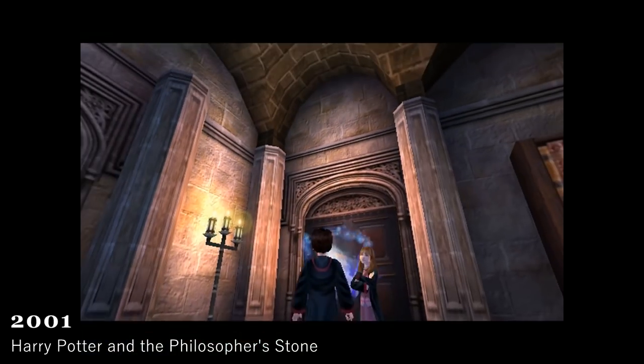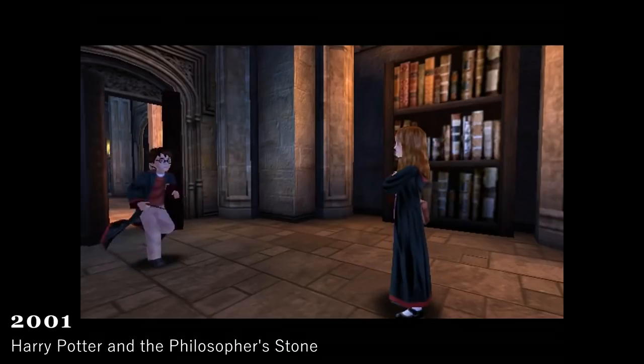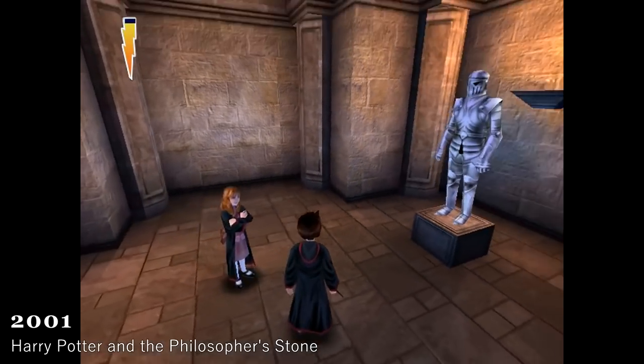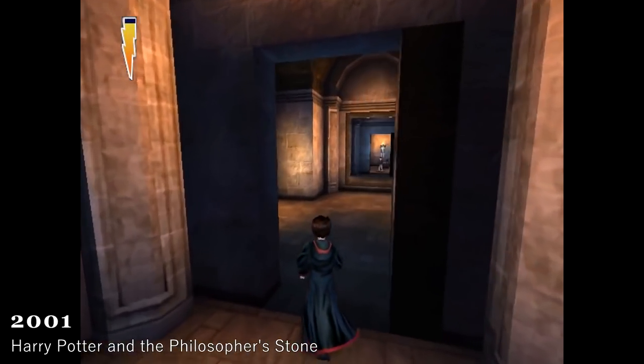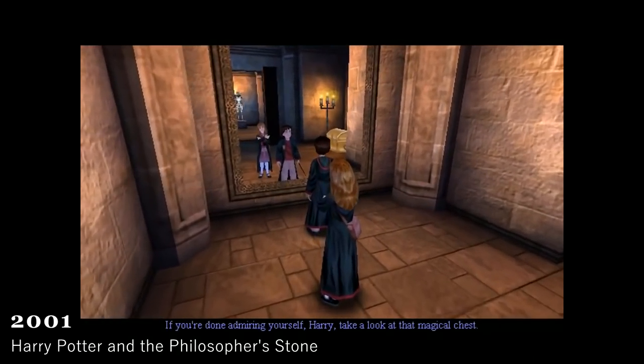Harry Potter and the Philosopher's Stone, 2001. How can we talk about the original Harry Potter story without talking about the Dursleys? The Dursleys were one of the primary antagonists in the franchise, being close relatives to Harry yet antagonizing him for his whole life. In the original Harry Potter and the Philosopher's Stone game, the Dursleys were set to appear in the PC and Mac version. However, they were cut from the game.